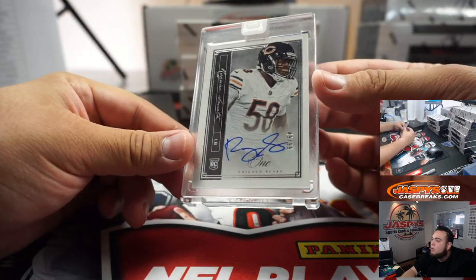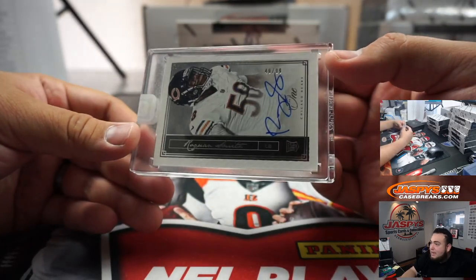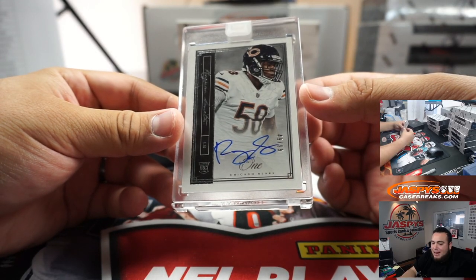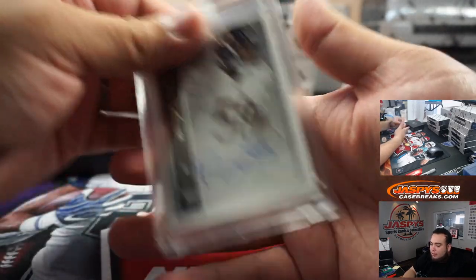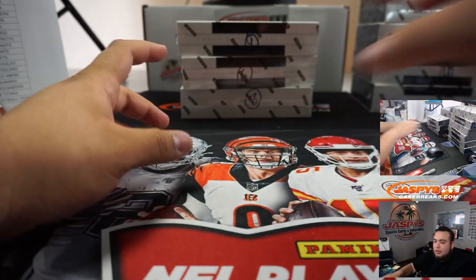First one we got is a Roquan Smith, 49 out of 99. That is Chicago Bears, bought straight up by Matt M. And that should be considered a rookie as well — there's the RC. Very nice. Just like that, that's a legit 2-minute break.